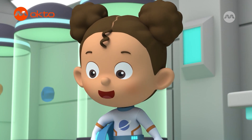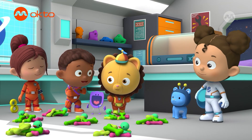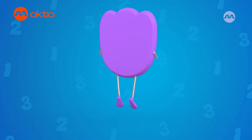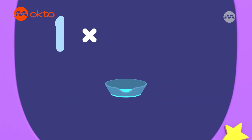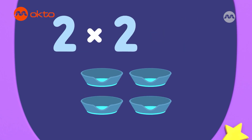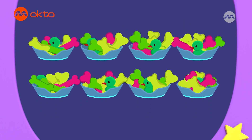We turned one Spaceball into eight Spaceballs with the double-up machine, so maybe we can do the same thing with the dog basket. Yes! Let's work it out on Numeral! To double something, you times it by two, so there are two times as many. One basket times two equals two baskets. Two baskets times two equals four baskets. And four baskets times two equals eight baskets. Eight dog baskets to fill with treats for eight space dog friends.